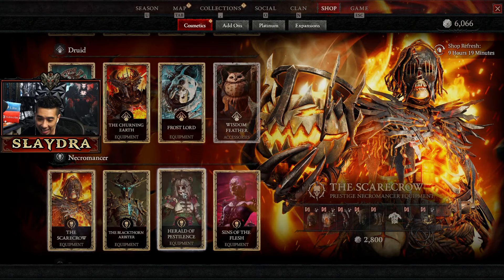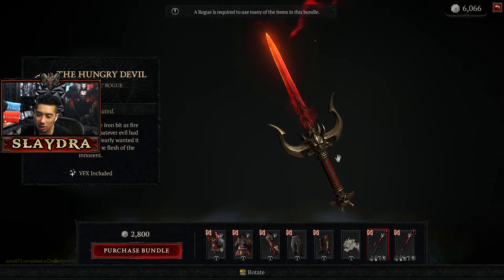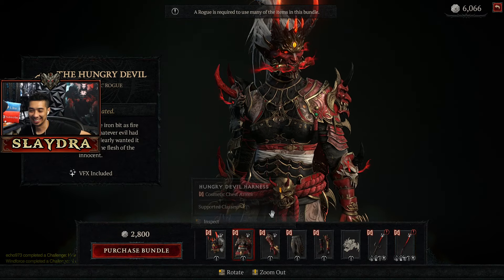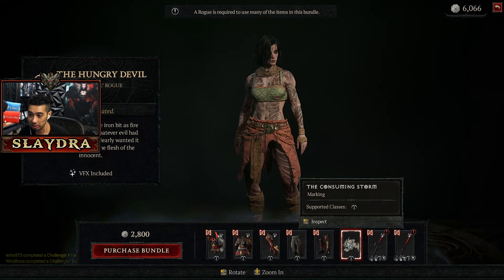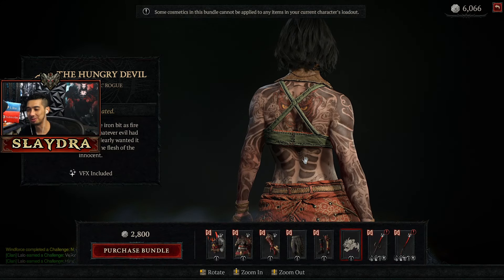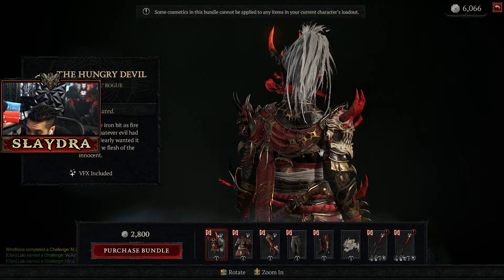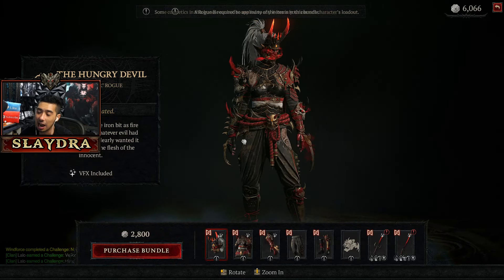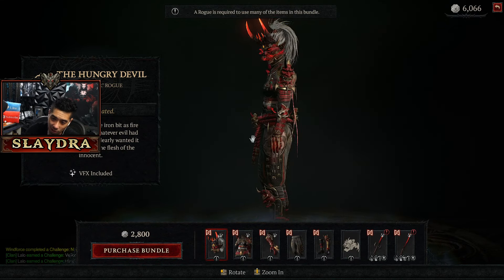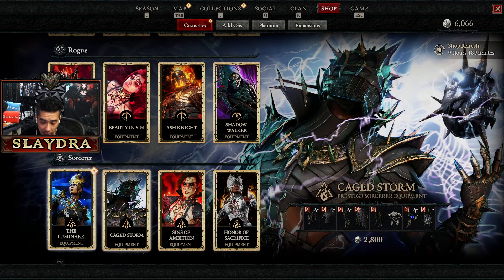The Rogue weapons are pretty cool — the scythe looks amazing, that thing is so cool. I might actually have to get this one. I like the armor too. Checking out the tattoos — usually I don't care much about tattoos but this one was going to be cool. Oh, it's even got ninja stars! I might have to give this one a ten — this is probably one of the coolest skins in the entire game. The Hungry Devil is a very very cool skin.